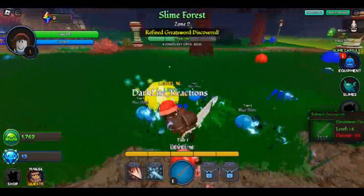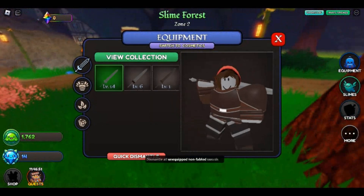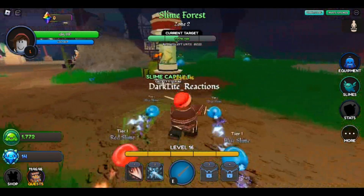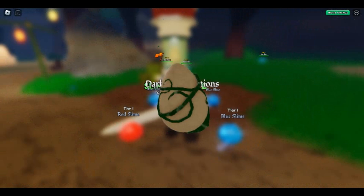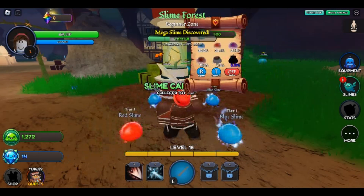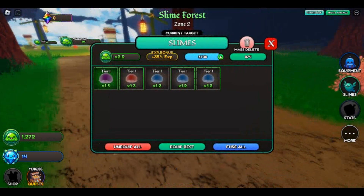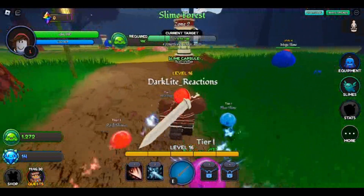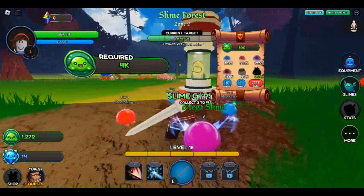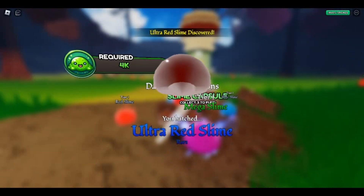They do have random events where mega slimes will spawn in the world, and when you find them everyone kind of pings it, then you all go after it and can get a crazy amount of resources — it's a lot of fun. As you see here, you can hatch pets with a bunch of different varieties and variations. Obviously you can see a player running by, so there are constantly people online, and for the most part the community is decent — I haven't had any issues with anybody.